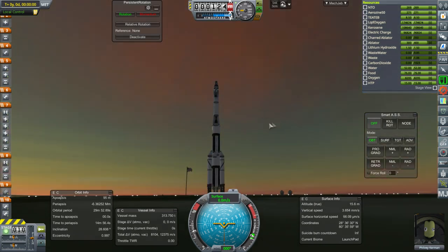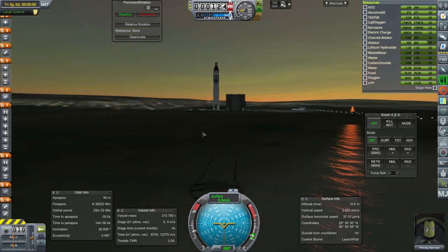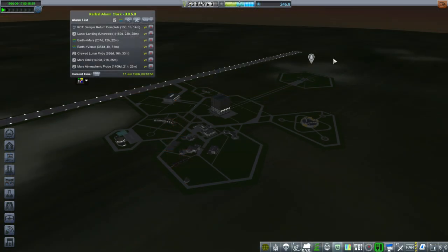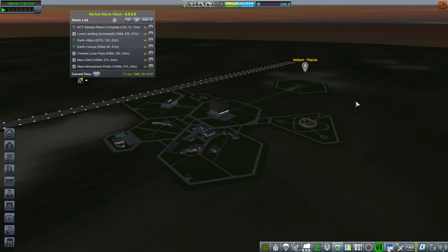Disappearing rocket, disappearing launch pad, and apparently water around here. This is serious. I've restarted, and it looks like scatterer is okay. I don't know if it was scatterer causing the problem — it doesn't usually do that. But Phil V is there. I don't know what's going to happen when we try and fly it, though. Let's see.